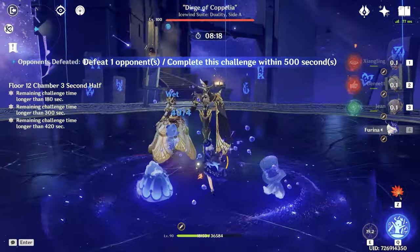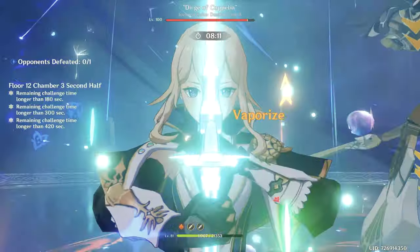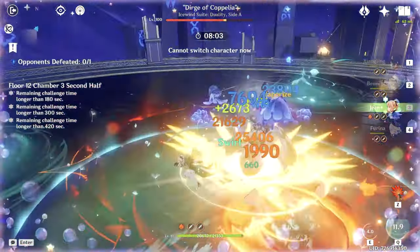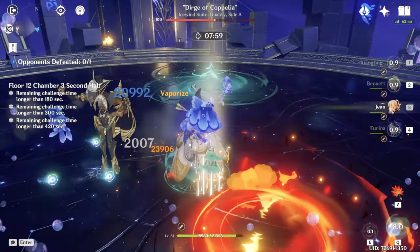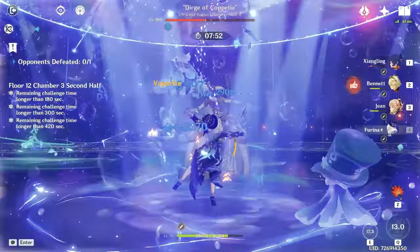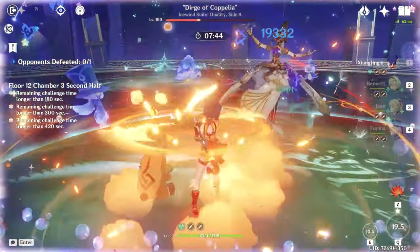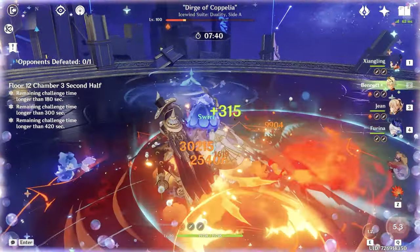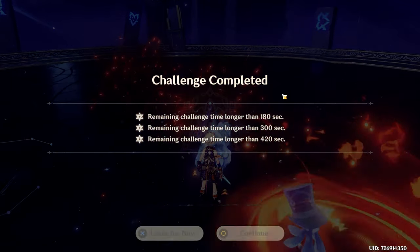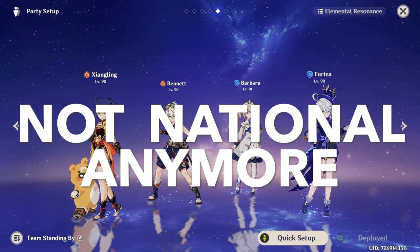Let's make a real DPS check against the Dancing Duo. Starting with Furina, Jean swirling Hydro, going to Bennett — almost dying, but Jean saves us. Messing up rotation, but that's actually a good thing about this team: we don't need perfect rotation. We're swirling Hydro and Pyro and everything works. With the first rotation we've done half of their HP. Going for the second rotation — Furina, Jean swirling Hydro, Bennett, almost dying again, Jean saves us again. 43 seconds and two rotations, and our second rotation is still going. I think we can end them in two rotations with C0 Furina too.